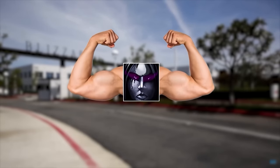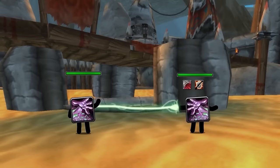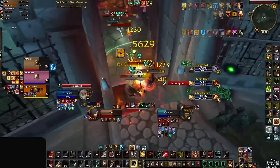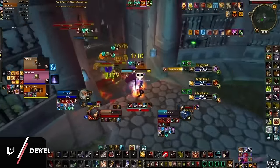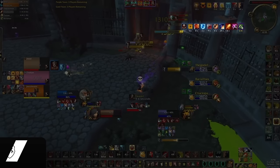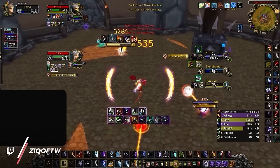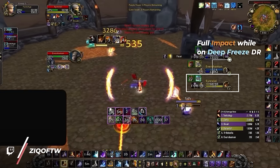Also, fear is straight-up broken. In the middle of original Cata, all fear effects were buffed to break less often from damage, but unfortunately this didn't scale well for Season 9 where everyone does less damage. Just watch here as this fear sits its entire duration through combustion and an entire row of warlock dots. Fear is basically a stun. Do you know what isn't on stun DR though? Impact — because mages really needed that, right?